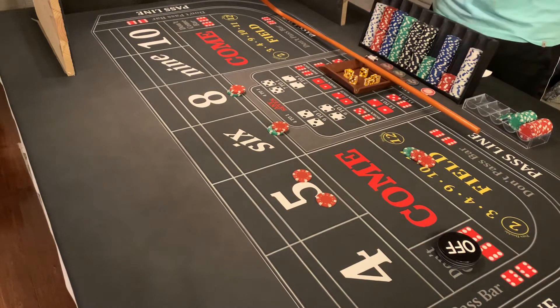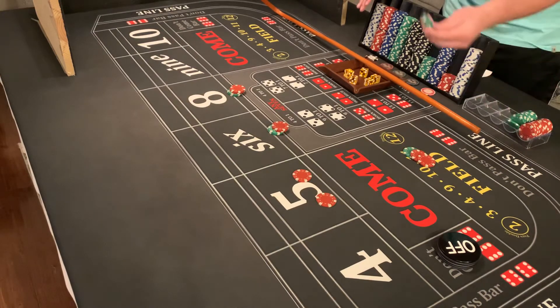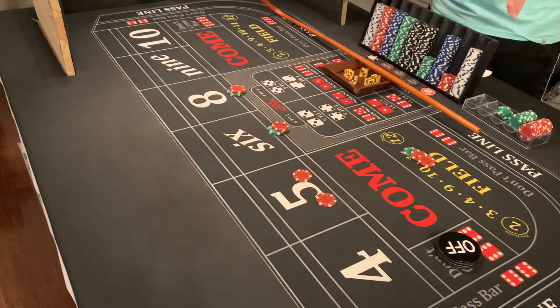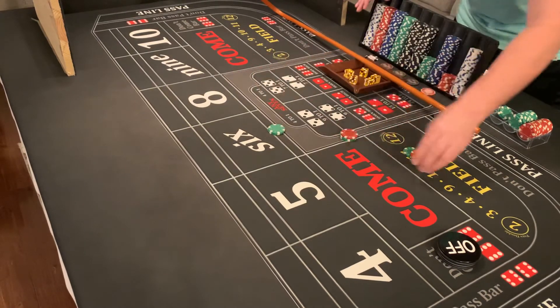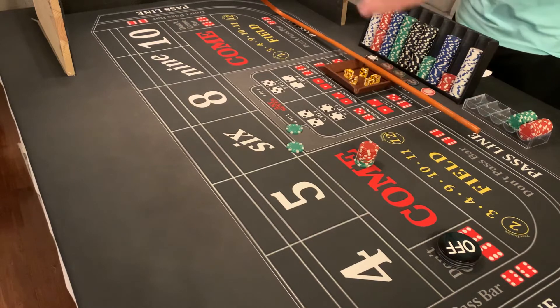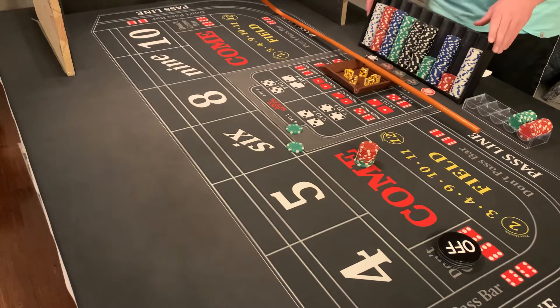You only need to hit twice, and you've made $50 right there. What you're going to do then is ask the dealer to take down your bets. You've got your initial investment of $165 back, and now you can do whatever you want with the $50 you just made — go $44 inside, or just go six and eight, whatever you're comfortable with. We'll go ahead and just play it $44 inside.